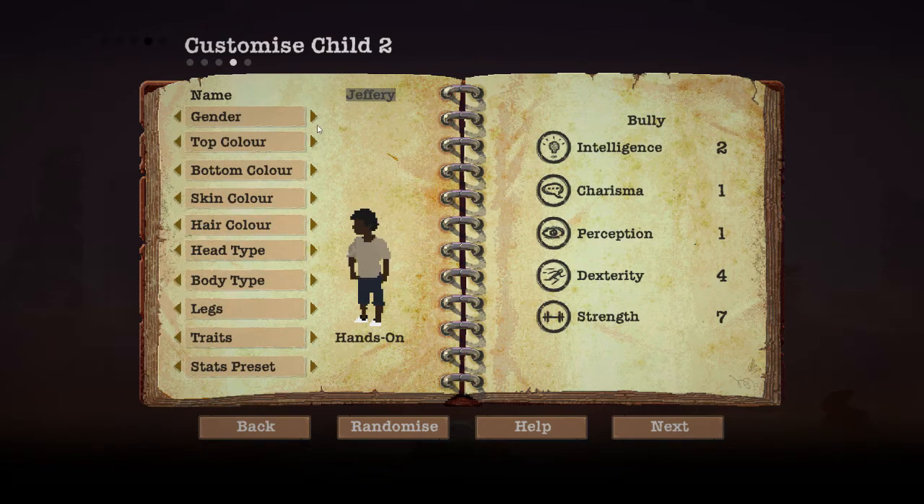Alright, and who are you, Jeffrey? No — you're gonna be female. And Jeffrey is not gonna be your name. We have Not Bob, Bob, Bert... I'm going with Bubba for the girl! When she talks she talks like this. Traits: hands-on, optimistic, resourceful — let's go resourceful for her. Stats preset — brain box. We need one that's at least smart!